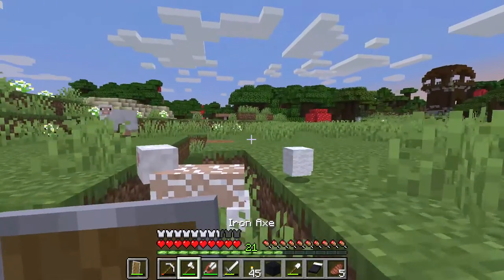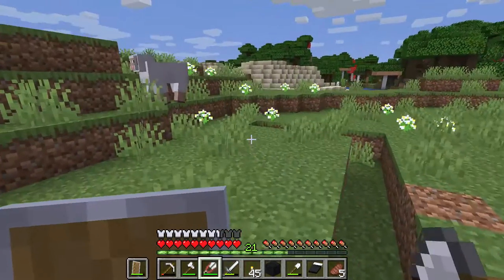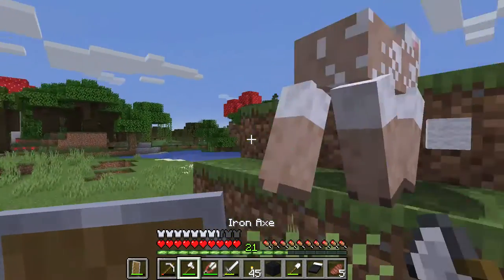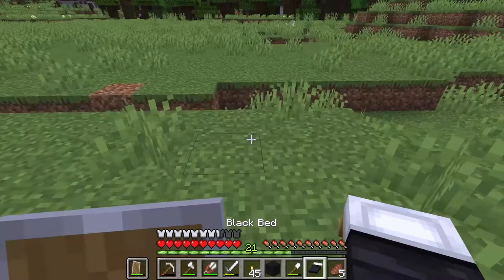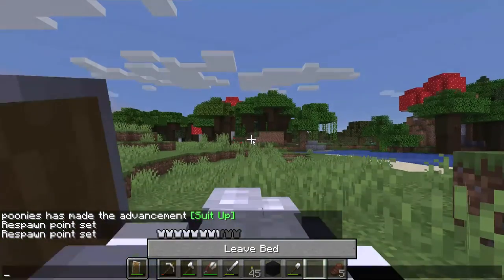If you want to find the best exploring item in the game, look no further. Here I am exploring — shaving sheep and shopping for dinner — but as you can see it's getting late. So the best exploring item is the bed, because all you do is right-click the bed.